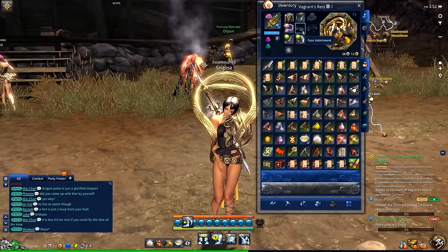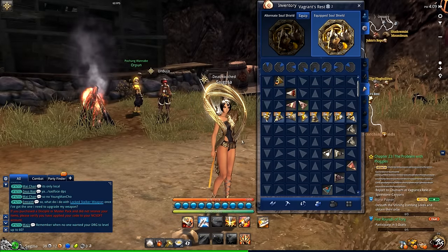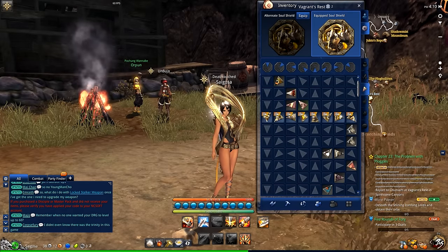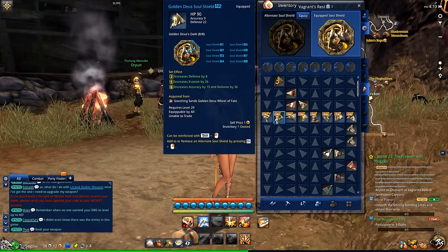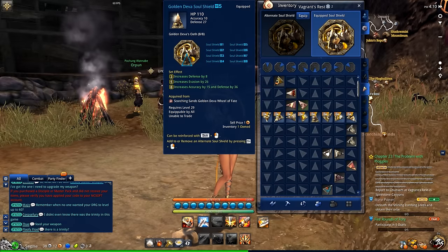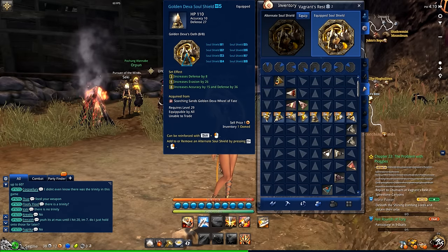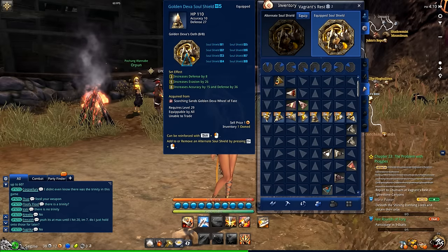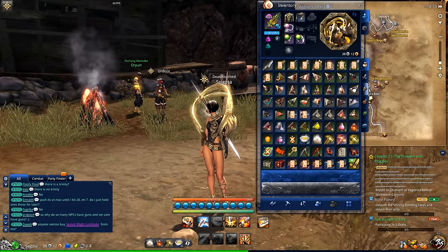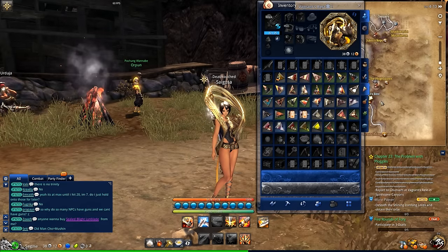Since all armor is purely visual, what replaces armor stats are soul shields. Throughout the game you get these little pizza pie slice pieces, and each slice represents stats. The one I'm using is all about HP, accuracy, and defense. Once the set is complete, you get different effects — exactly like a set bonus from other MMOs. Three pieces gives more defense, five pieces gives more evasion, and a full complete set gives accuracy, defense, and an achievement. The achievements are driving me crazy because I have all these different soul shields I'm collecting as a completionist.